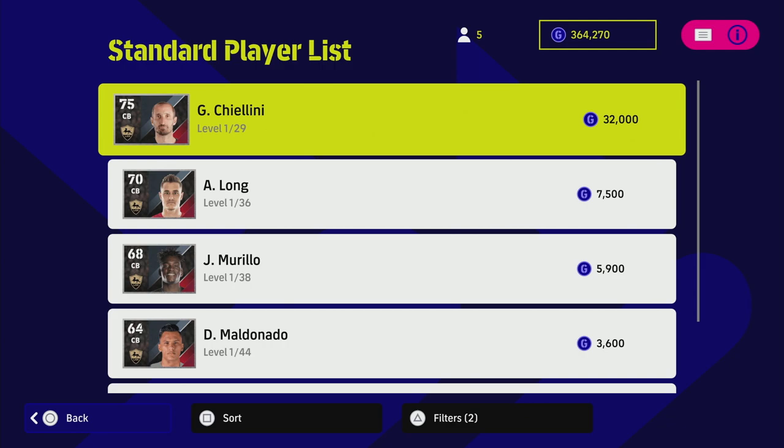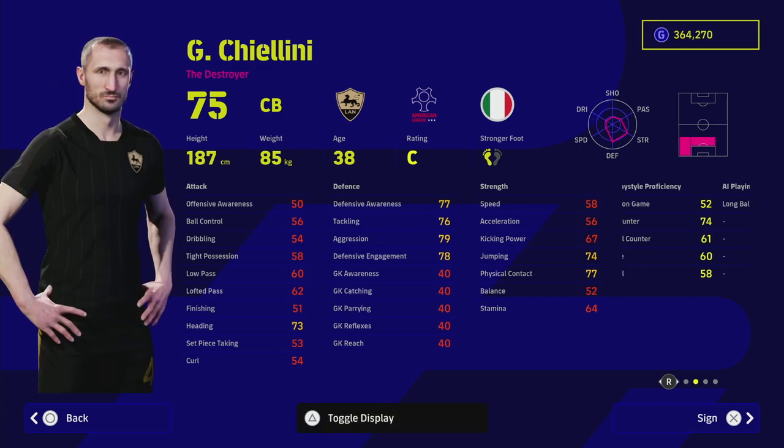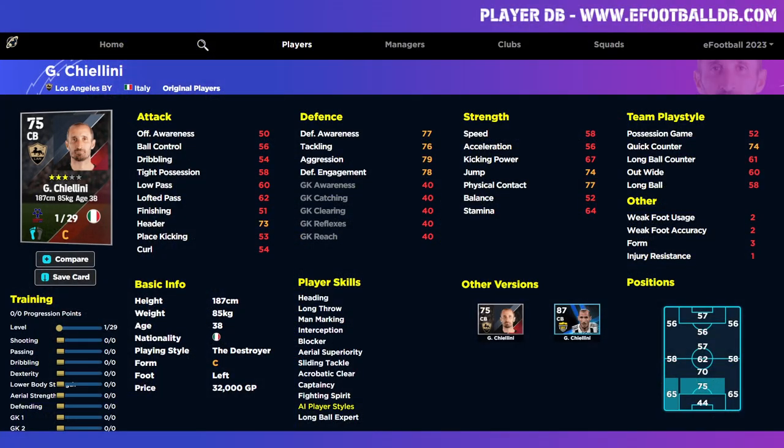Next up we have a throwback center back — Chiellini, 38 years of age. What a tank: very good height, very good stats, very good player. He's got a load of player skills including unwavering form, which means his form is going to be up more often than not, so you don't have to bench him when he's down. Over here on eFootballDB, we can train him in real time — you can simulate what he looks like if you put 12 points into his defending, and we can get his defensive stats all into the 90s.